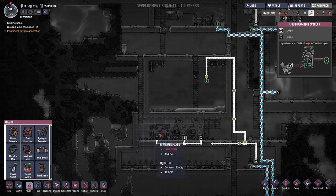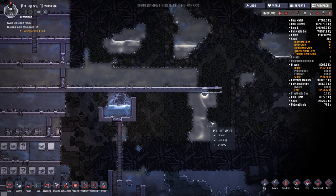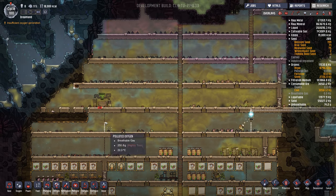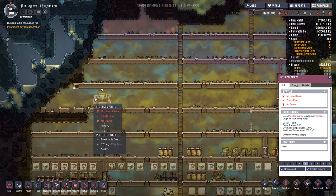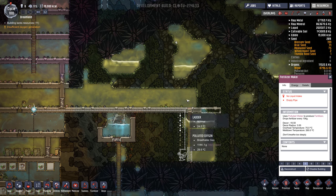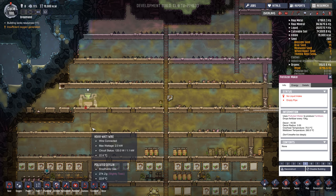Undo everything we just did. Maybe we'll build it up here by this polluted water. So I'm going to put the fertilizer maker over here where it's a bit cooler — otherwise I think it would overheat. And then get the polluted water, pump it out here, bring it over here, and then make some fertilizer. See how that goes.